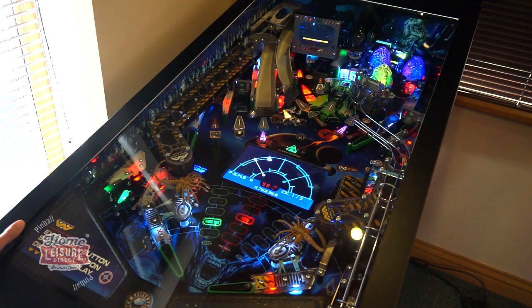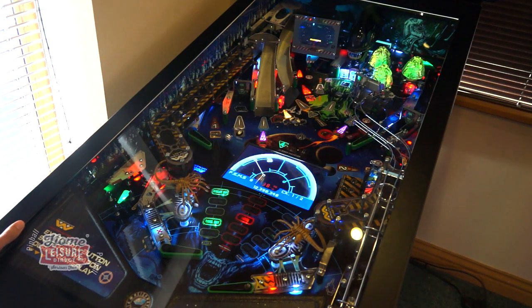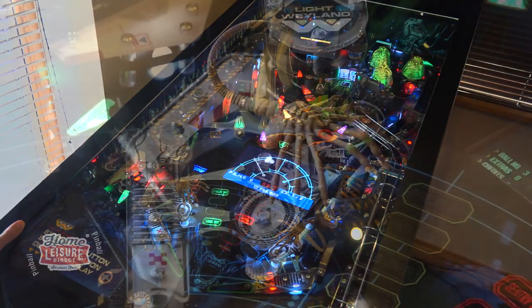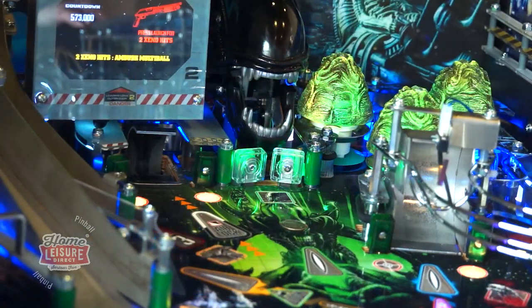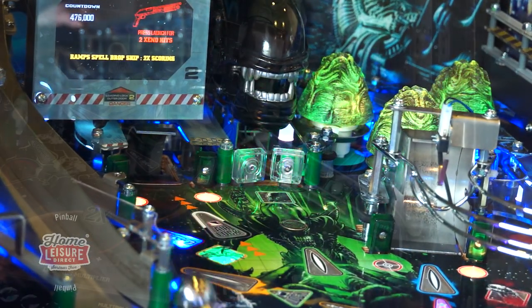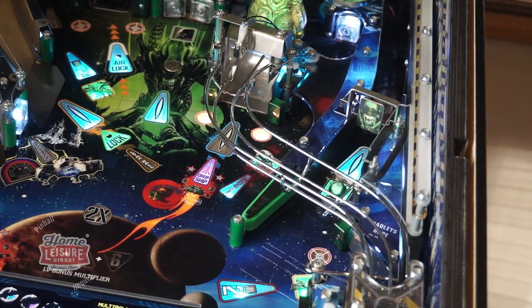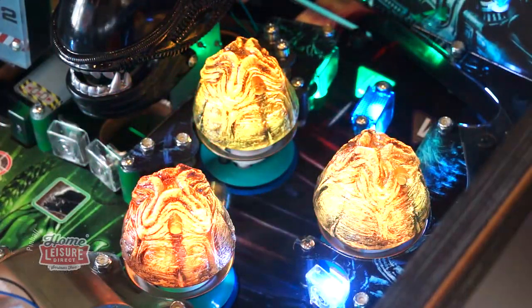The game's playfield is a fitting stage for the universe of Alien. It's dark, futuristic, and full of chilling imagery and creatures, including the facehuggers that zip along with the game's slingshots and of course the large xenomorph that watches over the upper playfield. The game makes full use of RGB LED lighting, allowing for a number of awesome special effects, like making the game's three Alien Egg pop bumpers appear to be on fire.